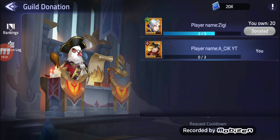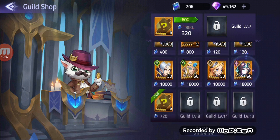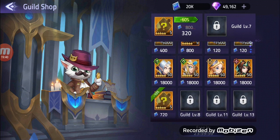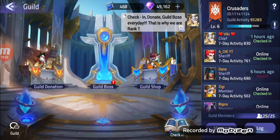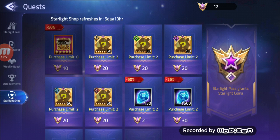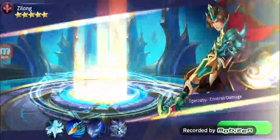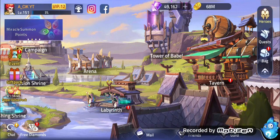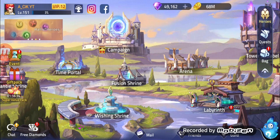Oh, we should have used Argus because we could make him 11 stars — well, 10.5 stars it is. Let's refresh. Wow, so many five-stars — I'll buy this one for sure, and this one too. We can buy this as well and get 50 Zilong shards so we can make him 11 stars.